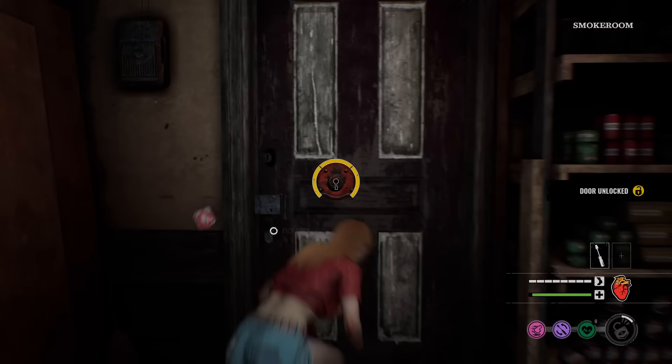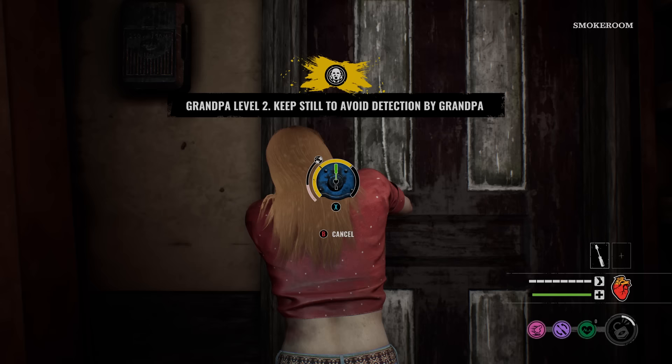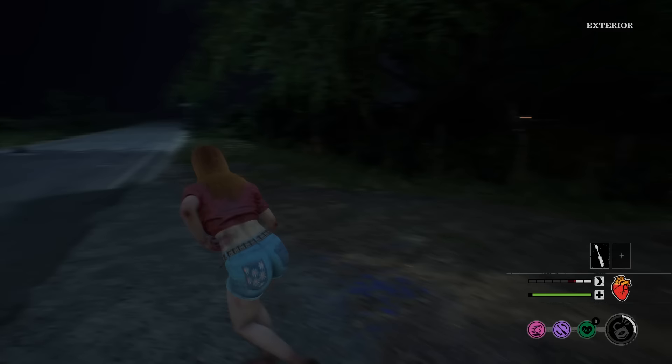Come on, gotta do this quick — I have a feeling they're gonna find out I picked the locks and be coming soon. Come on Connie, one more, one more — perfect! We got one pick lock left. This is clutch — we used all our stamina as well. Perfect time to escape this gas station. Boom — freaking clutch game. This is why this is the perfect build.